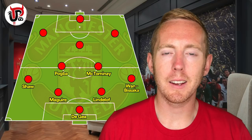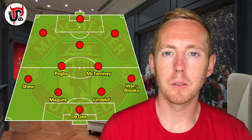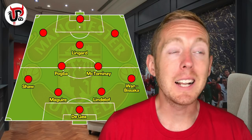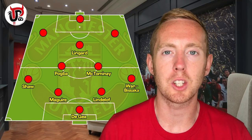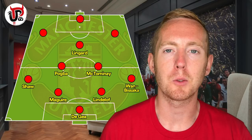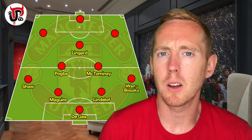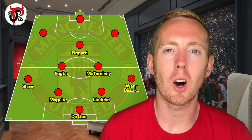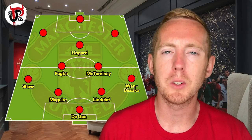That number 10 role is a question mark in this United team. I think that's where we're going to see the weakness in the transfer window — Bruno Fernandes in there would solve that. But on paper I'm putting Jesse Lingard there, simply because of his movement. This is going to be a very dynamic, very fluid front four, and we saw that against Chelsea. Lingard suits this number 10 role much better than someone like Juan Mata, who is a far better number 10 on paper but is just too slow. You need that five-yard acceleration, and that's why Lingard's going to suit it better. Andreas Pereira played there a little bit, but on paper I'm going for Jesse Lingard.